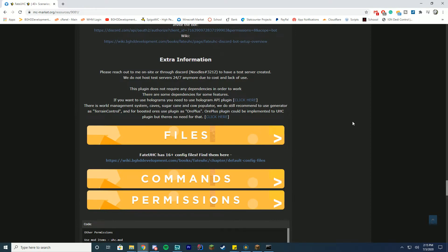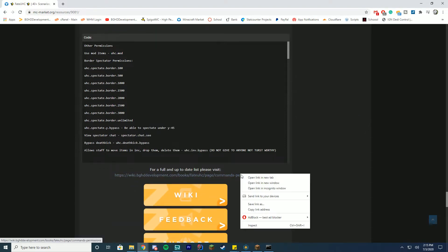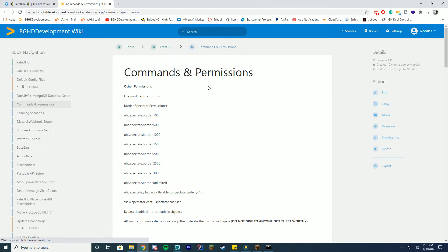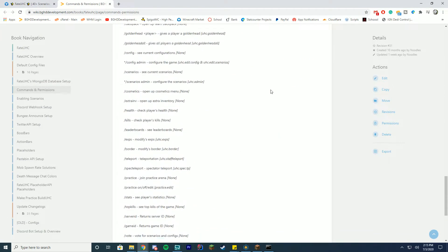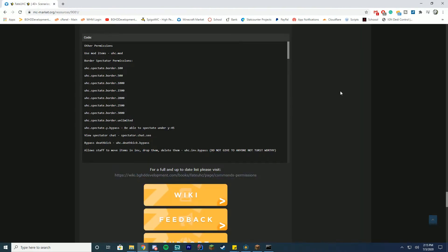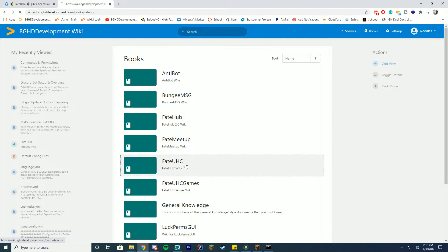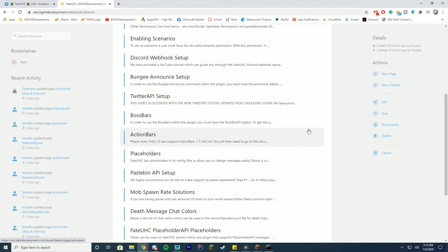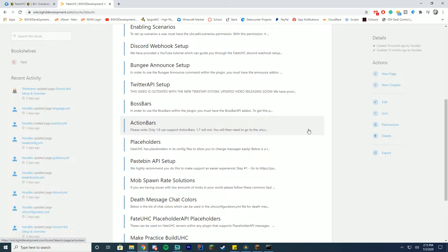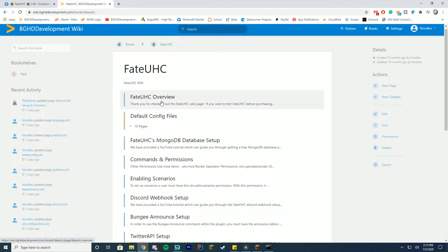We don't have an official test server but you can contact me on Discord if you'd like a test server set up. In terms of configure files, we have 16 of them which allows you to change almost everything about the plugin's command permissions. You can find commands and permissions on our wiki page — there are so many it takes a long time to read through. Make sure you read through this when you get the plugin. You can view all the wikis on placeholders, Twitter API, boss bars, action bars, Pastebin API, mob rates, death message colors, and the placeholder API.